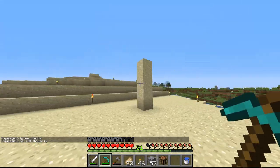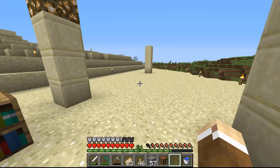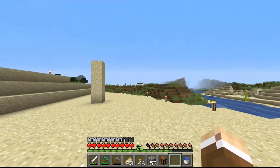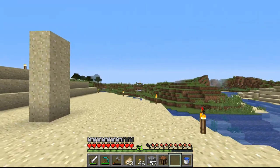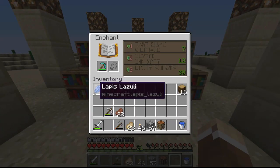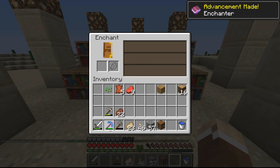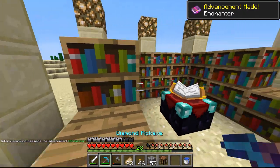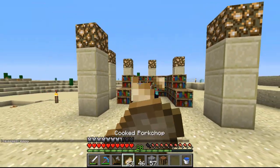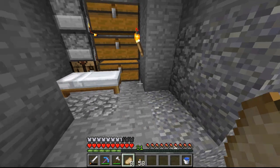That should be the enchantment table — time for the level 30 enchant. I'm at spawn by the way — this is our beautiful spawn town, we got a stone pillar and this right here. Come on... Unbreaking Three. Only Unbreaking Three? That's kind of sad. I'm gonna go back to my base and build a little bit.